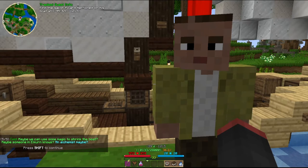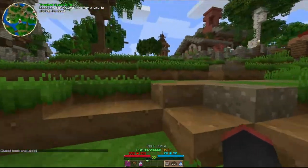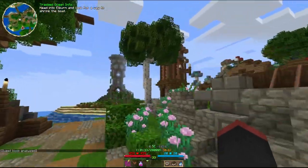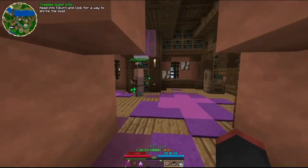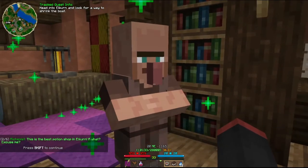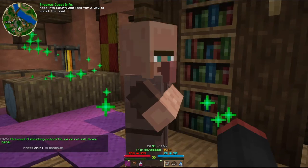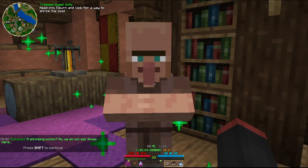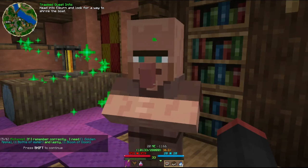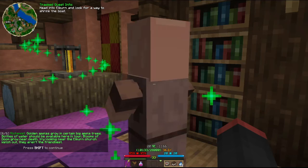Do I have to do a little quest for you before you come with me? Shrink the boat - maybe someone in Elkorn knows an alchemist. Let me guess - for the alchemist I'll have to do a little quest as well. This looks like an alchemy shop. Looking for potions - this is the best potion shop in Elk. Excuse me - a shrinking potion? No, we do not. Normally people want potions that make things bigger, if you know what I mean. Hold up - I think I know how to make one. I've never done it before though. One golden apple, one bottle of water...